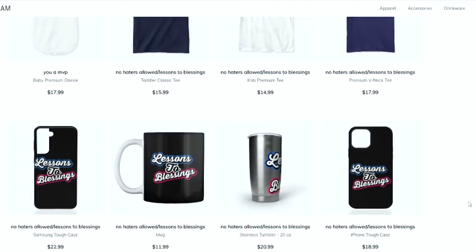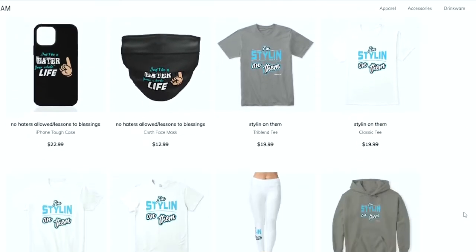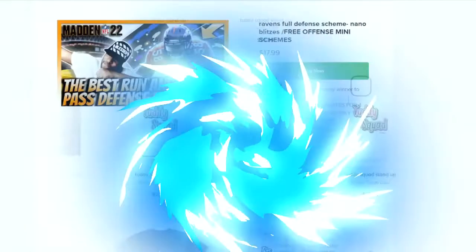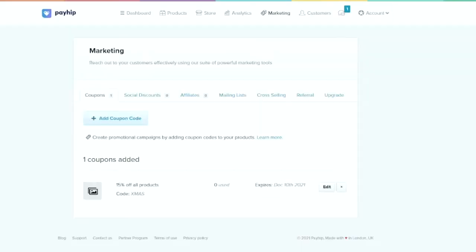You can get merchandise and e-books at a discounted price using code Xmas. Merchandise is in the store, link in the description. All e-books are 15% off using discount code Xmas.